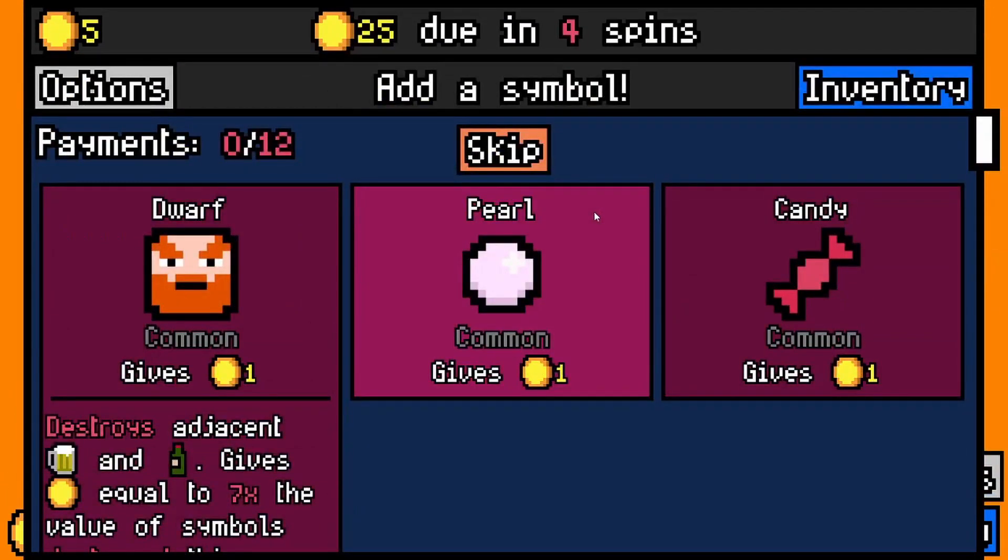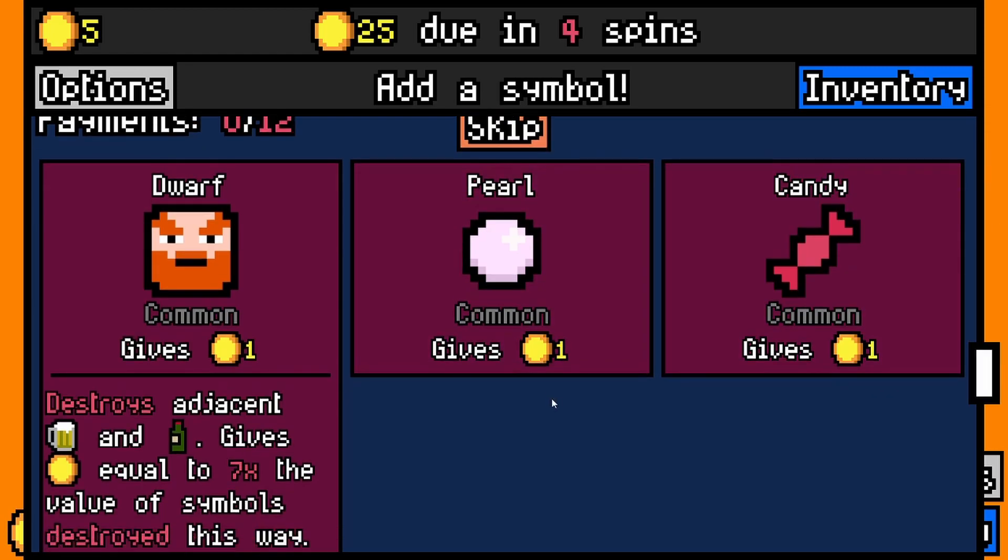I'm going to take a second just to explain it. For those who don't know this game or haven't seen the last video, basically it's a spin-to-win game where you've got to match symbols and get money to pay your rent — like as if the world was run by casinos. It's a roguelike where you collect symbols which synergize with other symbols to get you better stuff, or they just give you money.